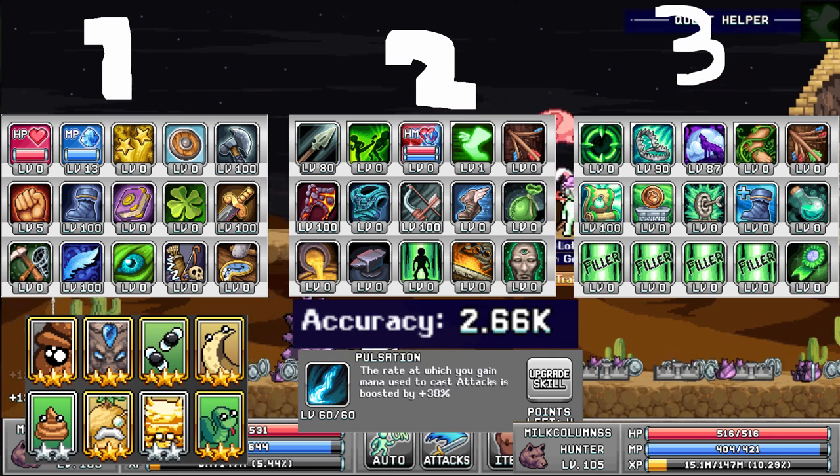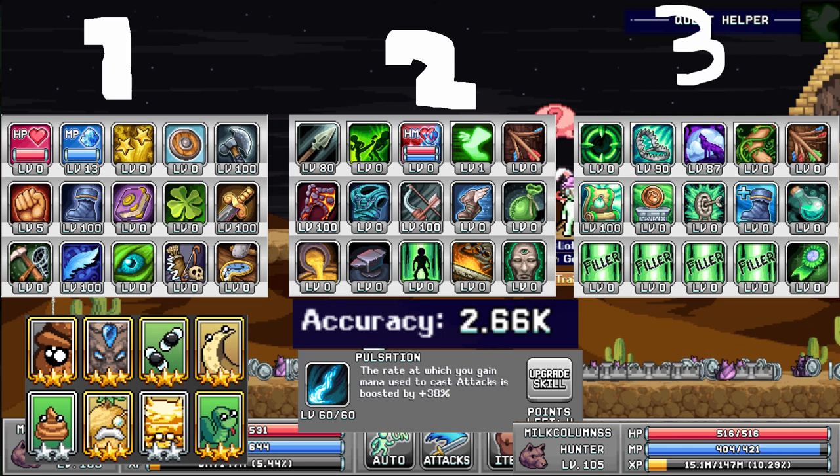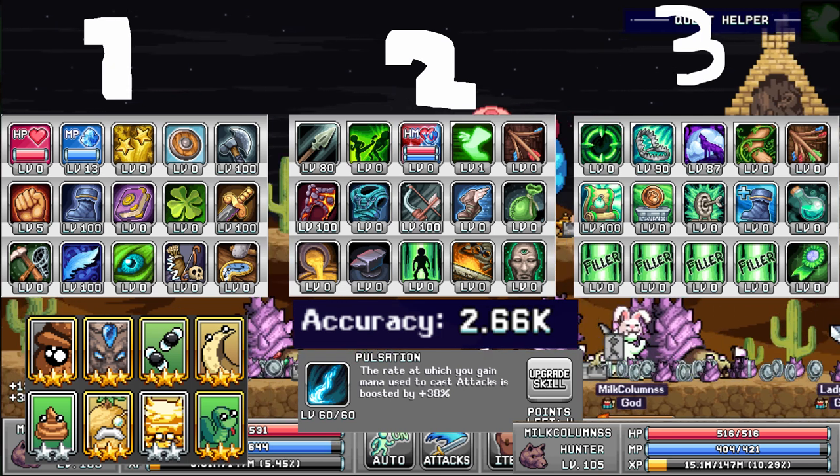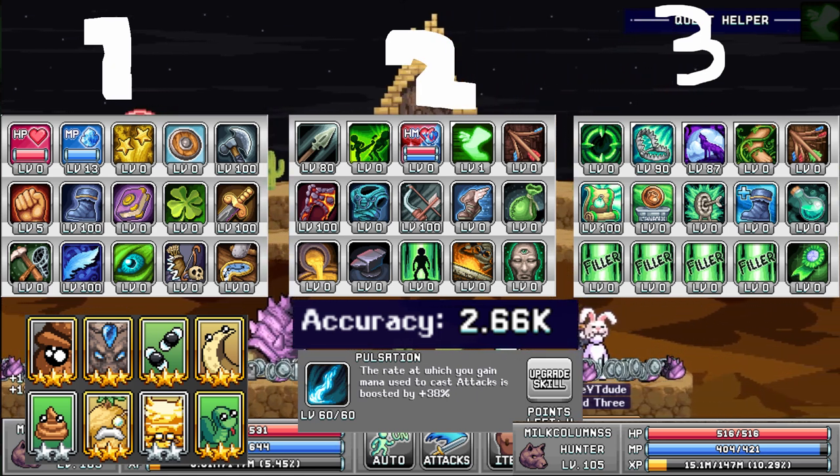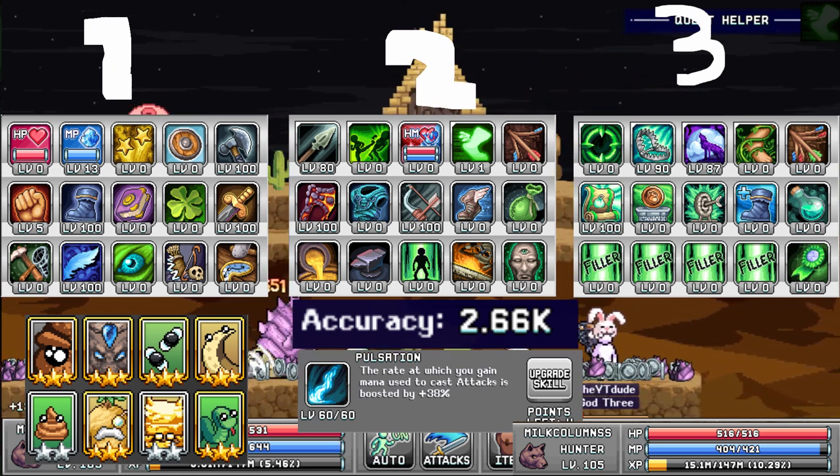Tab 2 is pretty much the same for everyone. You're going to max High Polymer Lamp, of course. Then you split your points between Vein of the Infernal and Piercing Arrow. The reason I have Piercing Arrow at 80 is that I don't need the extra damage and it does not gain an extra target from level 80 to 100, so I prefer it at 80 to spend more points elsewhere. Vein of the Infernal you just max as soon as you can — it's really good now.